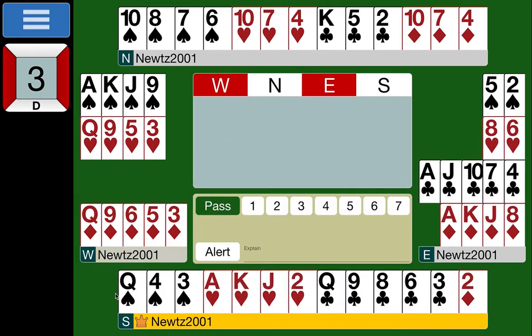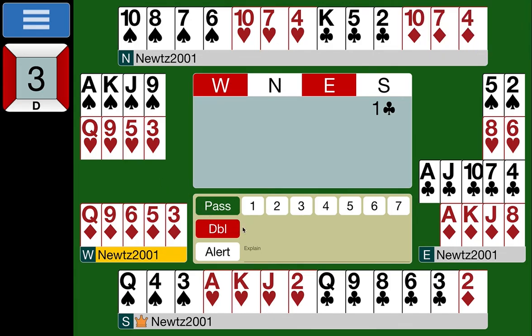Board three. South is dealer with 12 points — not balanced with a singleton, so we open our longest suit: one club. West has 12 points, nothing in clubs, and can't overcall diamonds with only one honor. But they have a better bid: with an opening hand, a shortage in the opposition's suit, and at least three cards in all other suits, we can make a takeout double. This is a beautiful hand for a takeout double.